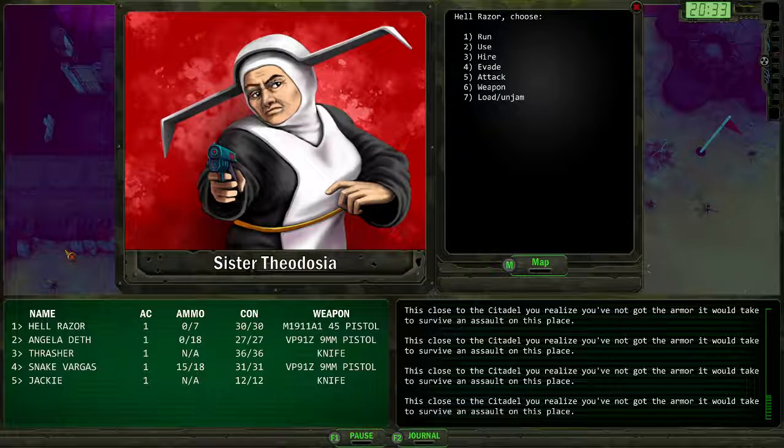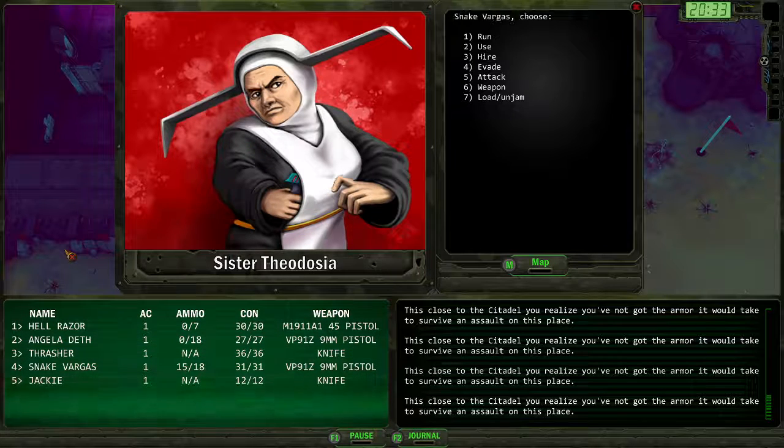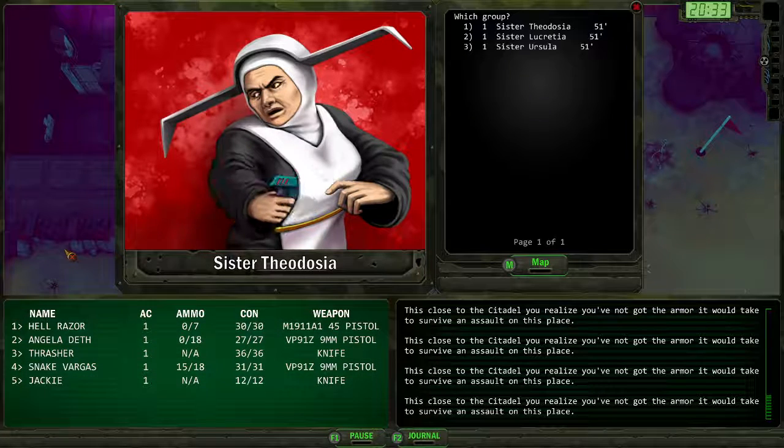Sister Theodosia — I better load. And Thrasher's only got a knife, but Snake can shoot. Sister Theodosia, Sister Lucretia, and Sister Ursula. Well, I mean, it's a nun with a gun. How bad can it be?